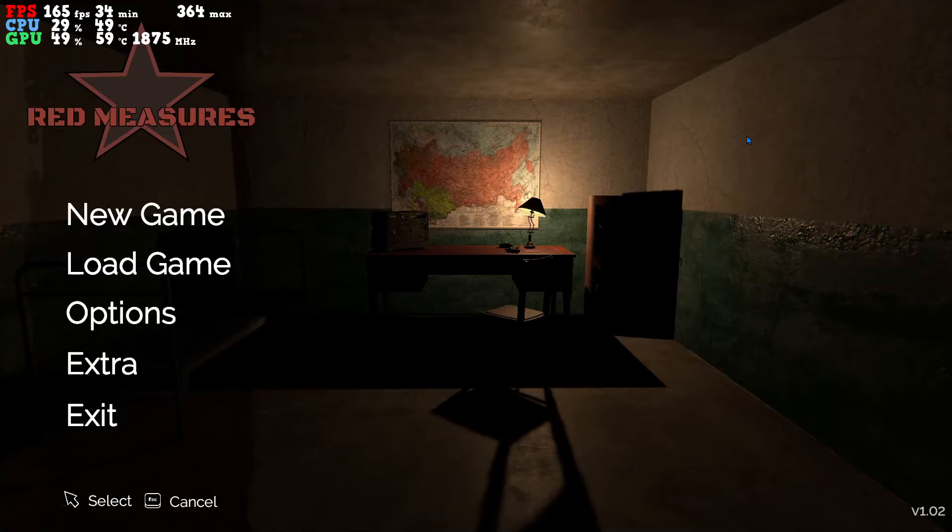Hello everybody, what's up? This is Road G with Red Measures. It is $1.99 on Steam. If you want to check it out, I will have the link down in the description for you to look at. Basically, this is a single player game where you run around procedurally generated levels in a floor of a building. There are monsters, so you've got to try and escape, which I'm sure I won't in the short amount of time that I play this game. But anyways, I'm going to jump in.